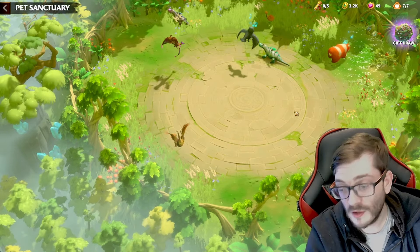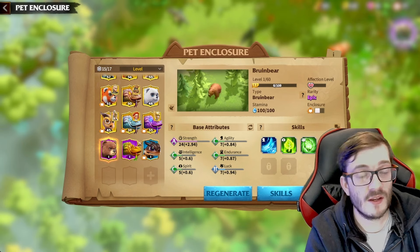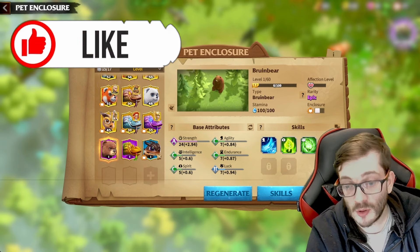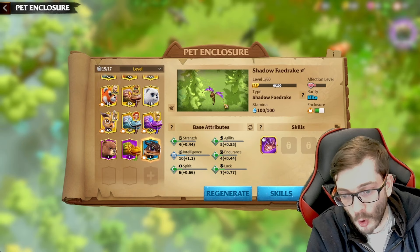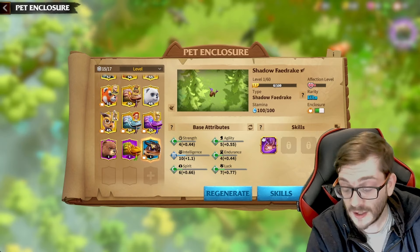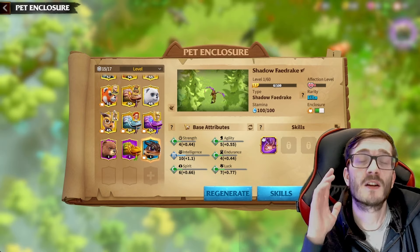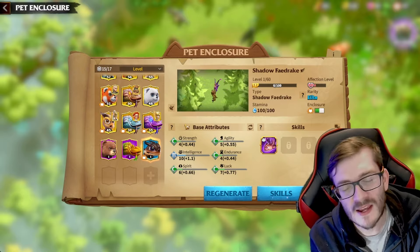Those are my first impressions of the two new pets in patch 1.022. I hope you've learned a bit about how they work and whether you should capture them — maybe this gives you the hindsight to decide: if you're not running Goresh and School Girl, the Bruin Bear might not be your priority, but maybe you want the Shadow Faedrake. Hit the subscribe button, hit the like, join the Sneaky Army with over 5,000 subs. Until the next video — stay safe, stay sneaky, peace out!